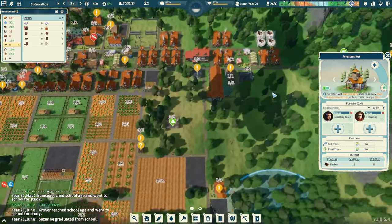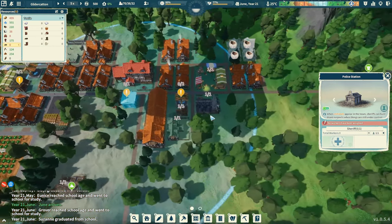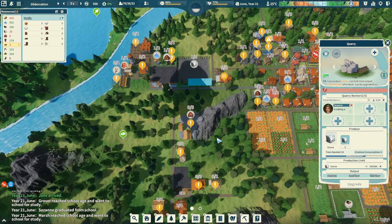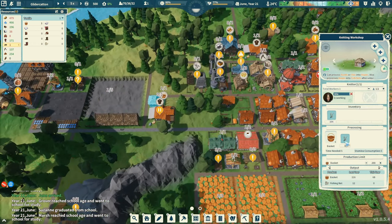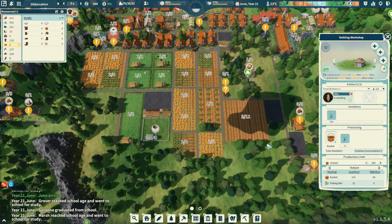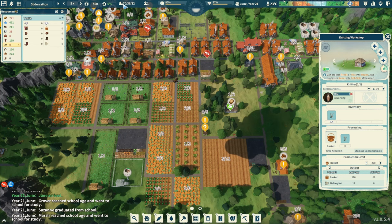We've got one extra person. Let's get the town hall — or oh, it's the police station, that's where the zero of one is. How about someone on stone? Finally. Baskets — do we still have enough? 38 reeds left, not much. Up to 70 now. Four births last season.